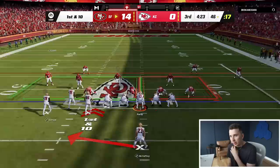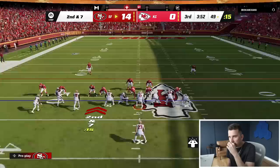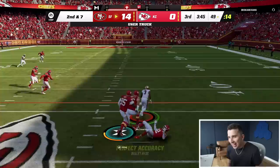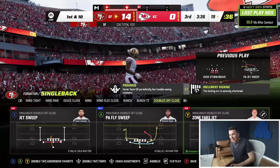Let's try this play with CMC. You run this behind Kittle and Trent Williams — this could so easily be housed. Throw this out to Ray Ray. I'm not convinced anyone's going to run with him. Ray Ray, one guy — go Ray Ray! Stop and go, Ray Ray. He did run with him. I still threw it, though. Oof, that could have been good.